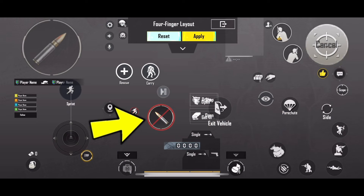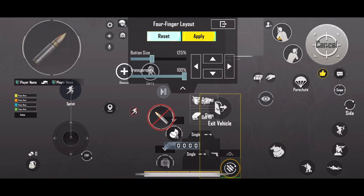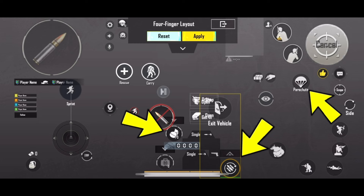It's better not to use the shooting option on the right side. Next, rearrange the options for reload and med kits to avoid interference, allowing you to play faster and better.